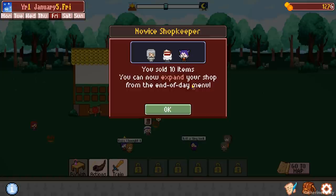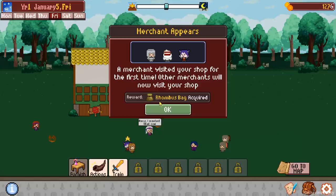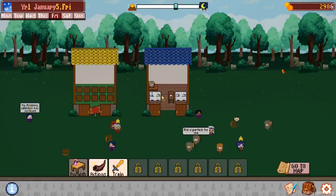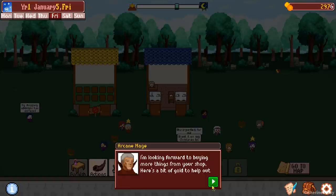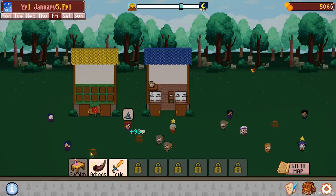You sold 10 items — you can now expand your shop from the end of day menu. A traveling merchant appeared: 'It's nice to see someone else in the business. Here's a present — a new bag just for you. Try changing your bag on the dungeon selection screen; you never know what kinds of perks each might have.' Other merchants will now visit our shop. A rhombus bag acquired. Let's click these tumbleweeds. We're selling stuff. Your friendship with mages increased.